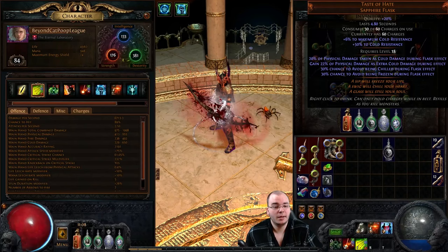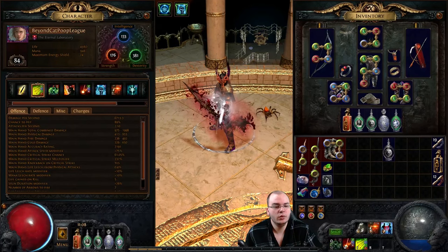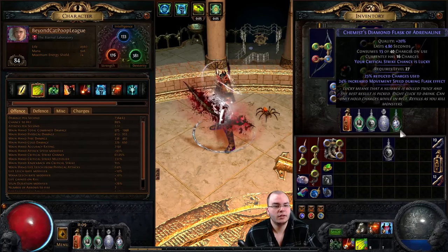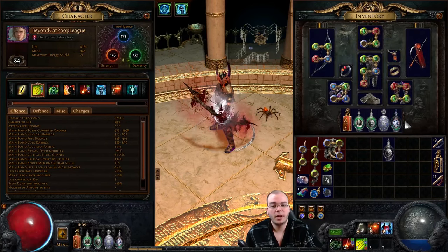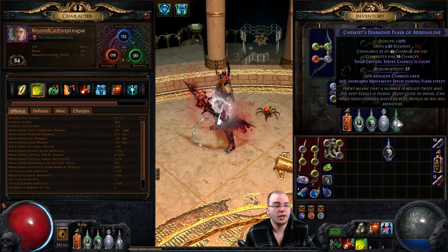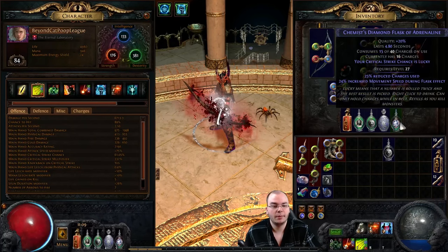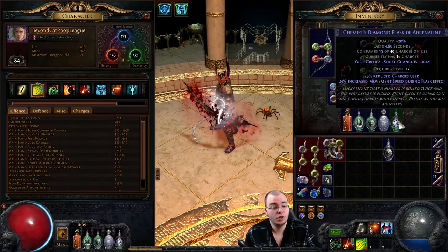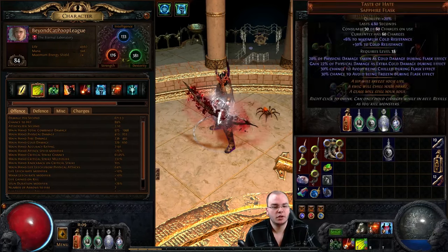Taste of Hate also gives a nice damage buff. I'm rocking a diamond flask with some movement speed and reduced charges used, so it actually has up to three uses. This makes me roll my critical strikes twice - if either roll crits, you crit. I have a 61% critical strike chance on split arrow, which doesn't show on the tooltip, but with the diamond flask active I effectively have an 86-87% crit chance instead. Considering all my flasks have Surgeons because of Master Surgeon, my flasks are pretty much up all the time.